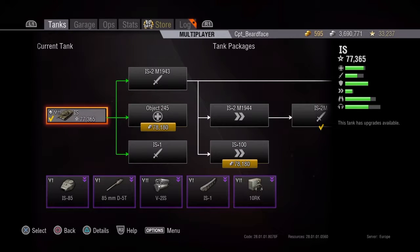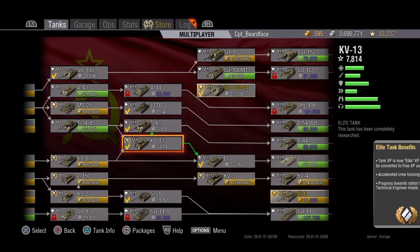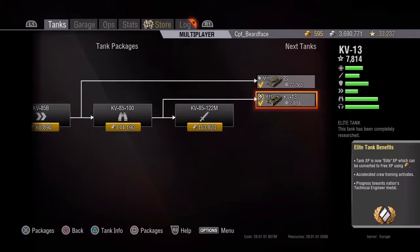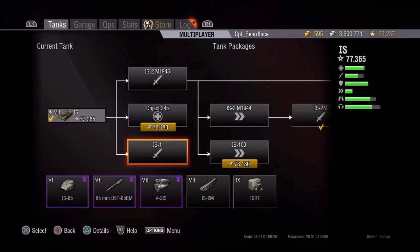When you first get to the IS, you have to make do with an absolutely awful gun — the 85mm D5T. On the KV-85 at tier 6, it was manageable, it was doable, you could do the grind with it. On the IS at tier 7, it is goddamn awful.